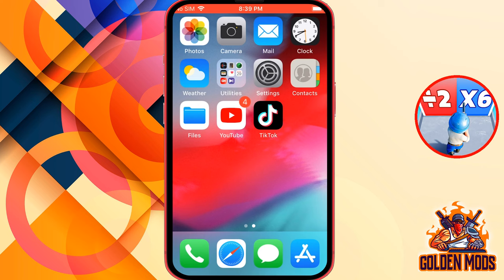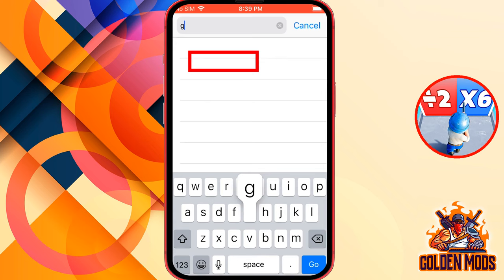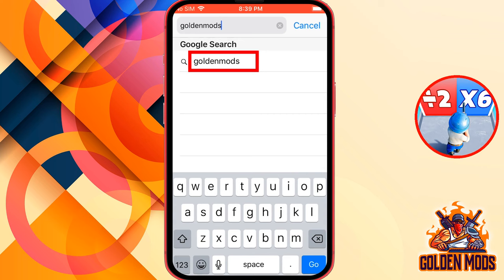Okay guys, so to earn unlimited everything, the first step is to grab your phone in your hand. Now just go ahead and open the browser. Then you have to go to the site called goldenmods.top — just press the search bar and type the website name I'm showing you. On this website you can find a lot of game cheats for absolutely free.